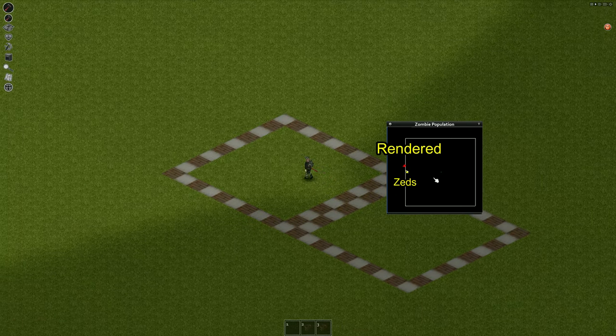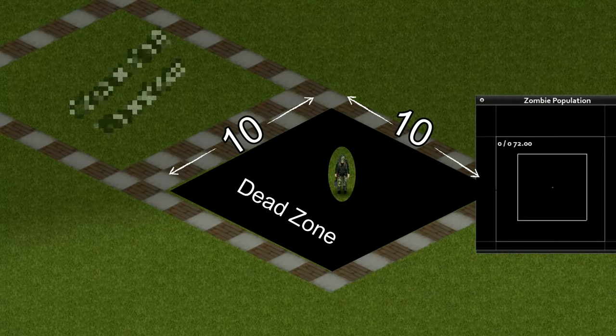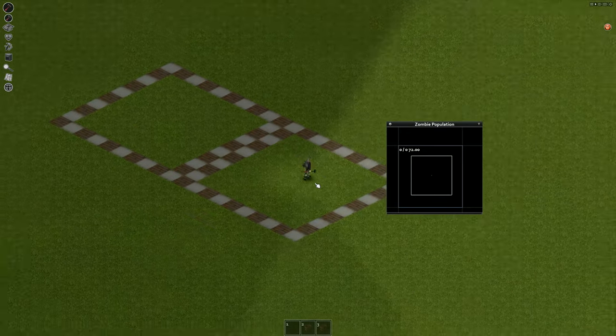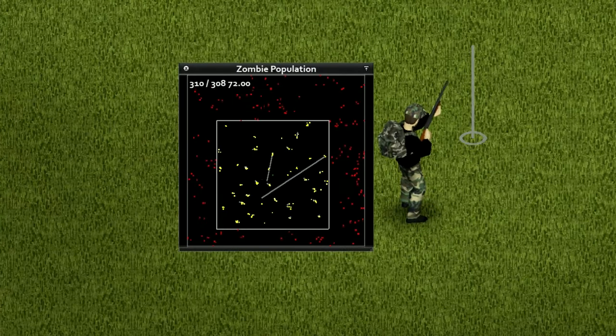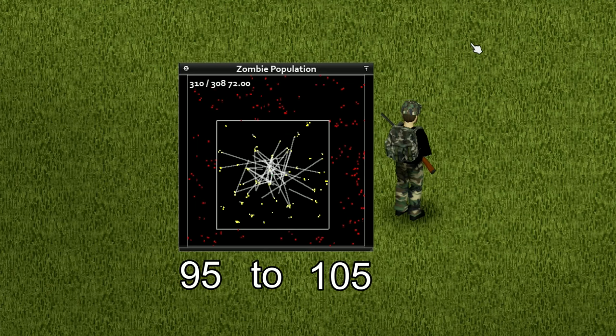This play zone also has a 10 by 10 tile dead spot centered on the player. PZ only renders active sounds within this area, and because of that dead zone, the loudest possible sounds you can generate from the player will theoretically have a sound range of 95 to 105 tiles, depending on where you are within that dead zone.